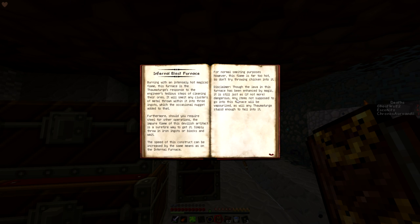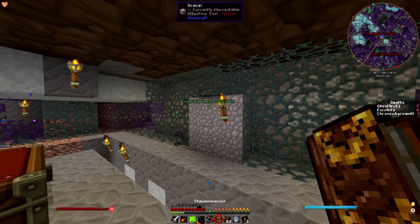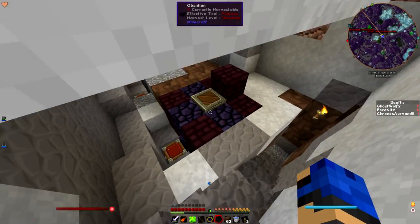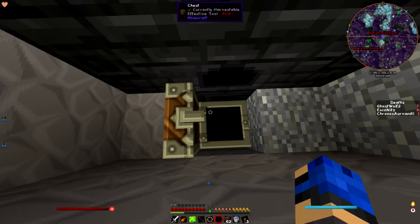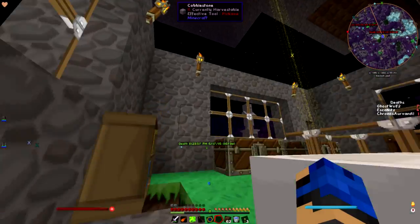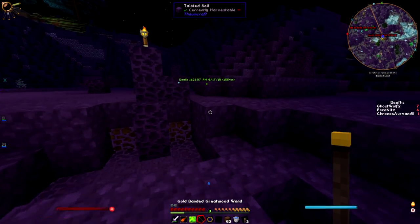Apparently if you shift scroll on it, it disappears. Any items not supposed to go into this furnace will be vaporized — maybe it doesn't smelt non-ore crystals. I just need 50 chaos, 50 fire for the other one. It used to smelt them — no, this is the blast furnace, it's supposed to triple it. It's the next tier up — it can't cook chicken and food, but gives you better yield. It's more specialized.